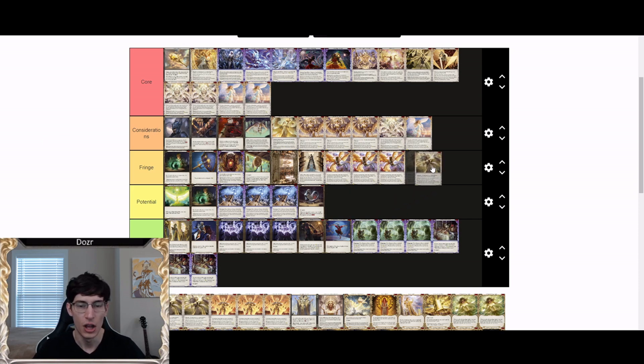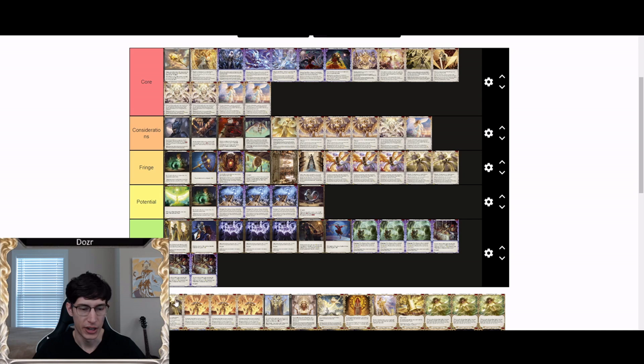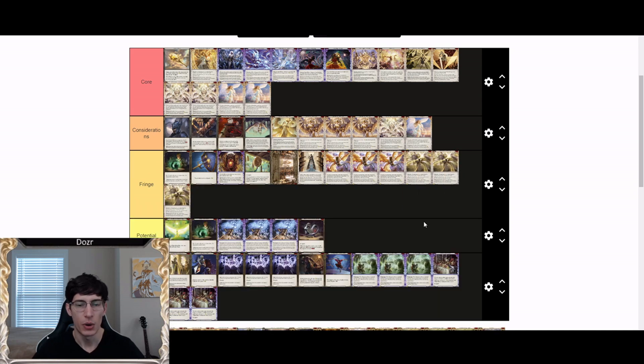Herald of Tenacity in every color is probably the worst Herald in the game and goes under fringe. While it could be useful if you're trying to hit a certain density of cards for Genesis and Vestige, it doesn't make the cut in most matchups or deck lists. Maybe in the future with a more aggressive game plan it'll be useful, but for now it's relegated to fringe.